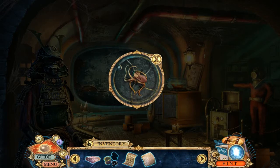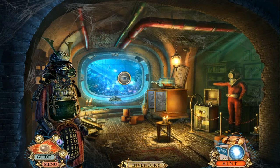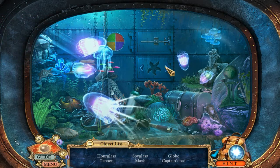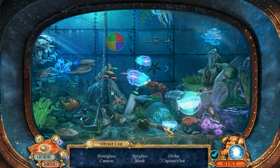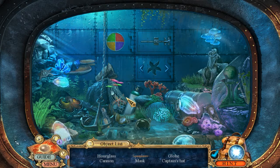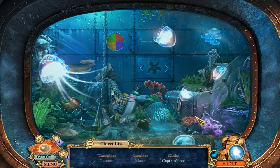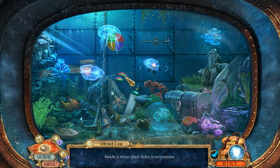Now what are we going to be opening here? We are halfway through our morphing objects. Look at how the fish are watching my mouse! What else am I looking for? A captain's hat, a cannon, an hourglass. There we go — inside a stone chest hides a moonstone.